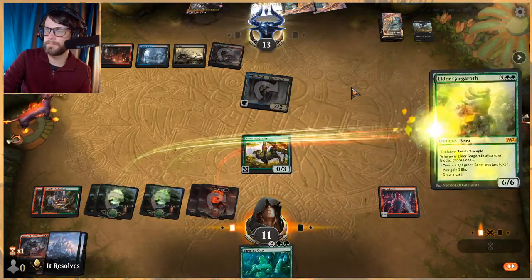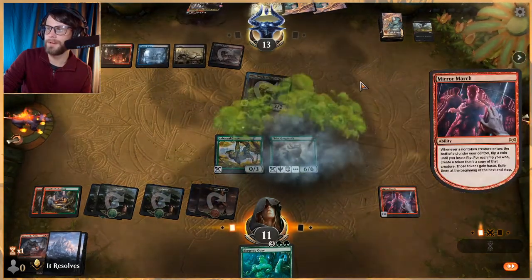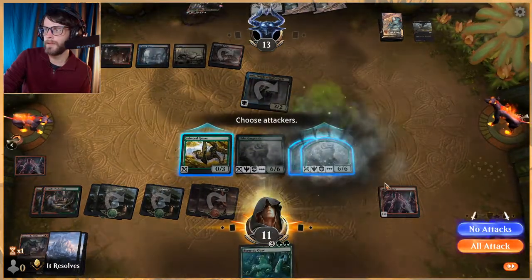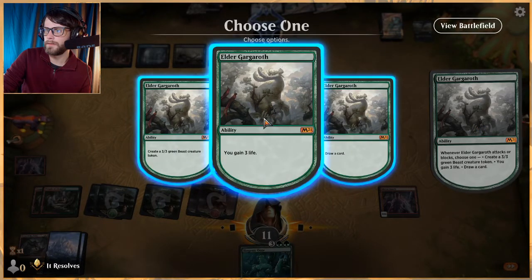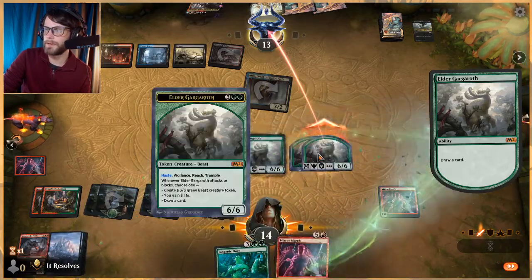Let's go for it — see if they have a counter because it's going to be really annoying if they do. Okay, we get a couple. Not going to attack with you. Let's draw a card and we'll gain three — we'll do one of each here, kind of want to spread out a little bit.